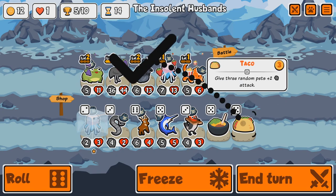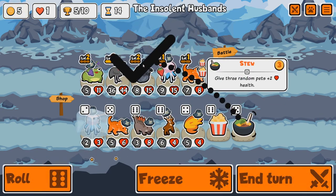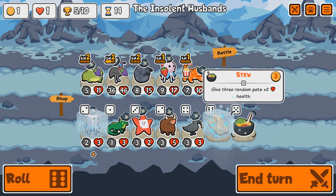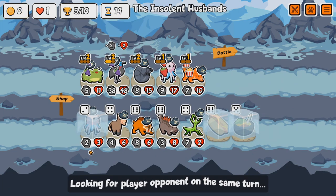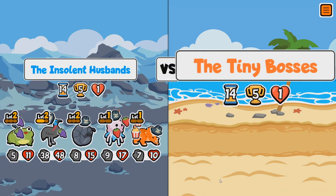We got Stew and Tacos — same as the Stew, only for attack. Sounds good to me. I just need a buff at this point — we're at endgame. Hot Dog: give two random pets plus four attack. Please just let me live. We've got a 38-48 Cassowary for goodness' sake.